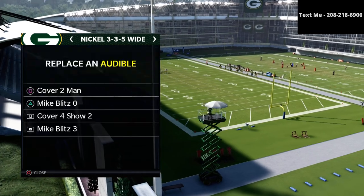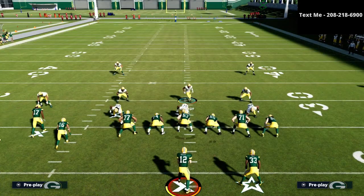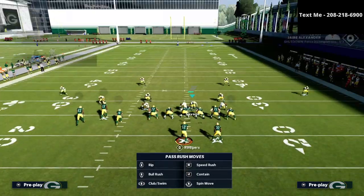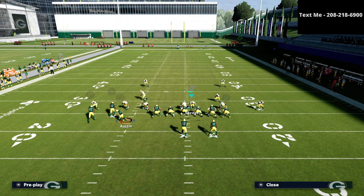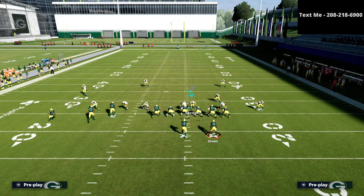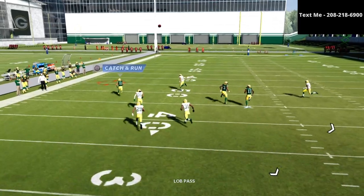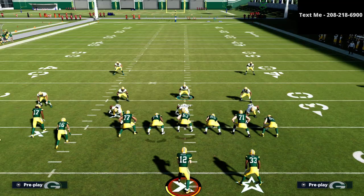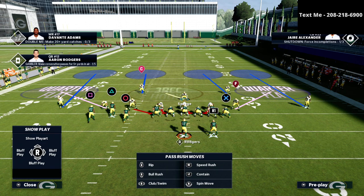In the 3-3-5 wide, we've set in our audibles the cover 4 show 2, and that's going to be the primary defense we're utilizing. Another reason to base align: we're primarily running a cover 2 style defense, and if they use a motion — circling a receiver outside — base aligning prevents glitches and motion-snap techniques people can use. So we're base aligning and going down to cover 4 show 2.